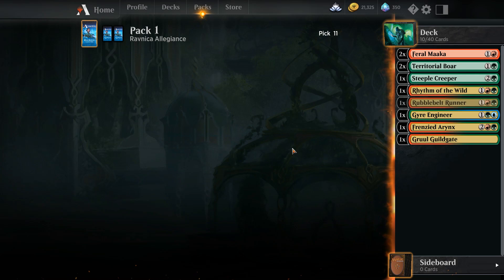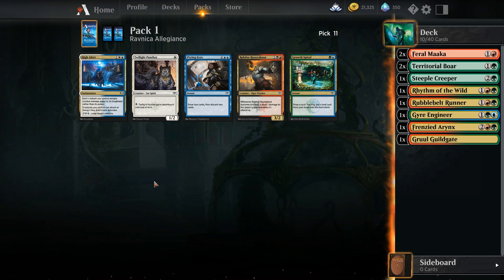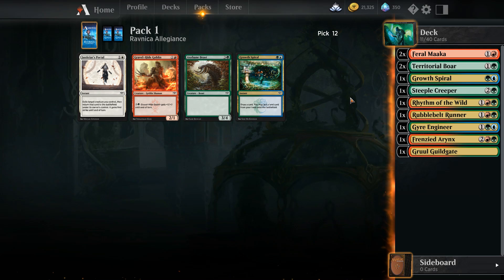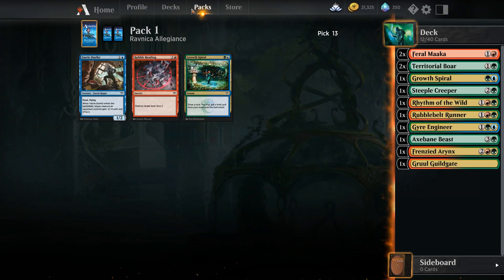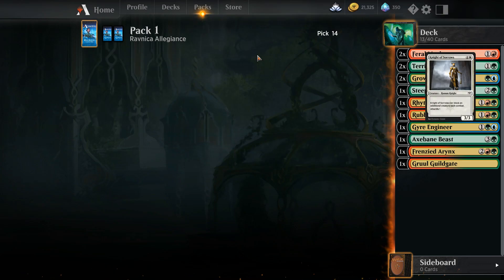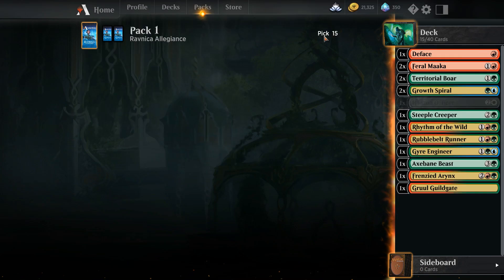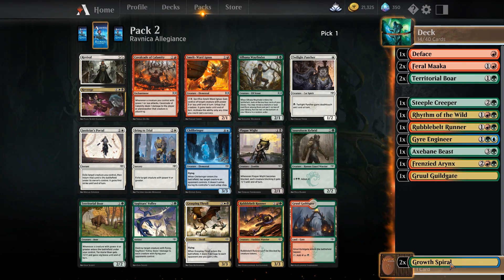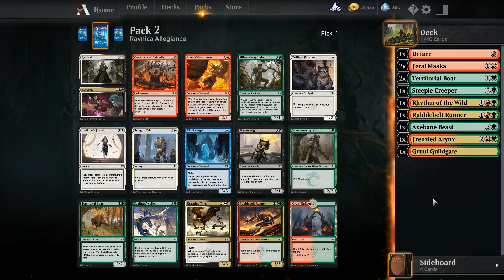We're grabbing this. It's pick 11. You know what, if we're going to get the blue splash, growth could work - we're going to grab that. We'll just grab that. And actually, we'll throw the blue stuff into the sideboard and keep the main red-green up top.